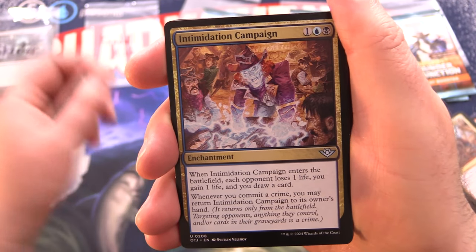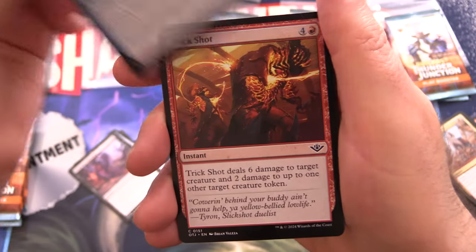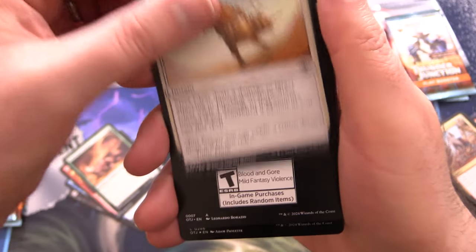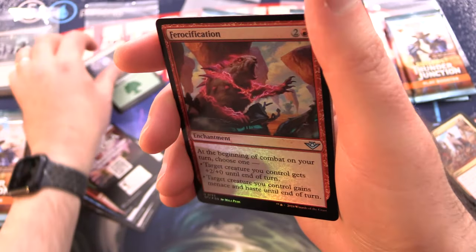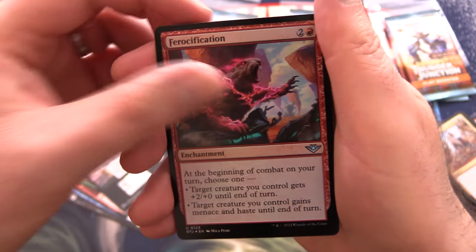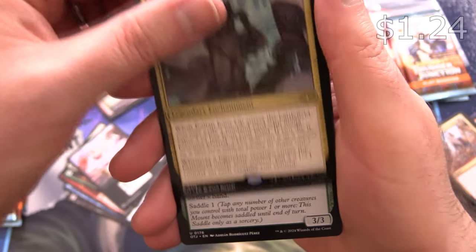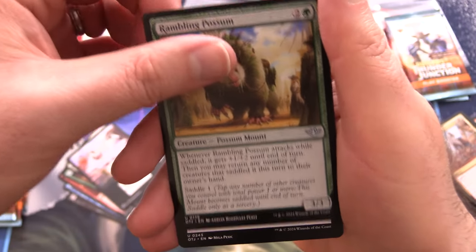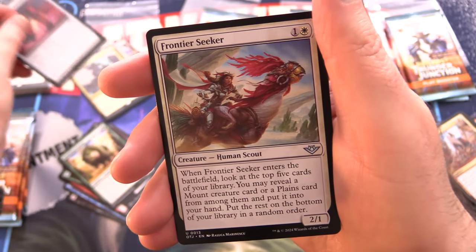Next we've got Intimidation Campaign, Gold Pan, Mourner's Surprise, Failed Fording, Trick Shot, Voracious Varmint, Steer Clear, and an ad. Foil Forest, Foil Ferocification, and Clear Shot along with Kellen Joins Up. We've got a Rambling Possum — pretty sure I saw that guy in my backyard a while back. Lava Spur Boots — I think that's over a buck. And Frontier Seeker.